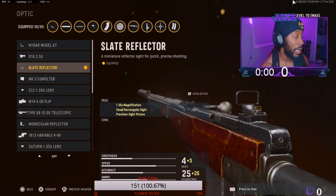For the optic, we have the slate reflector. That's what I like best — I can see better out of it. It's like a red dot and then locks right on to the enemy. So I recommend this on a lot of your guns: use a slate reflector.